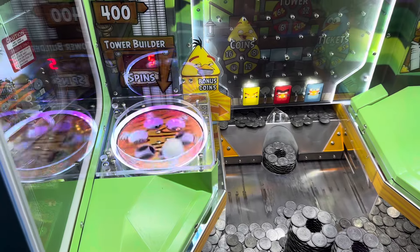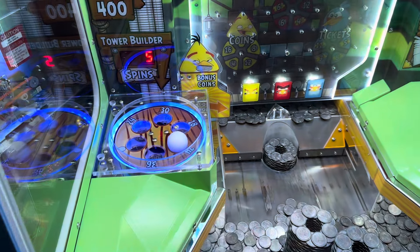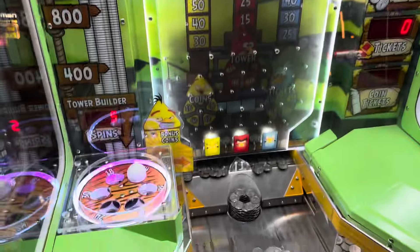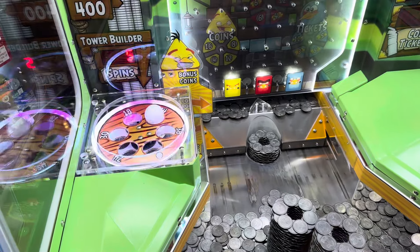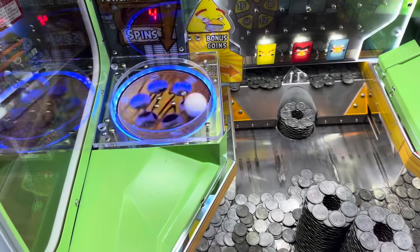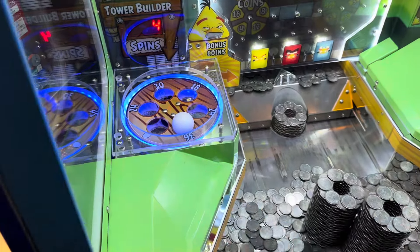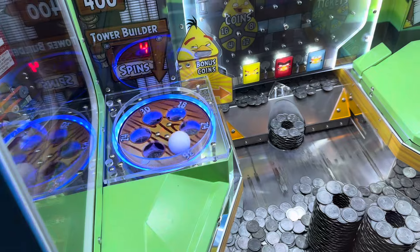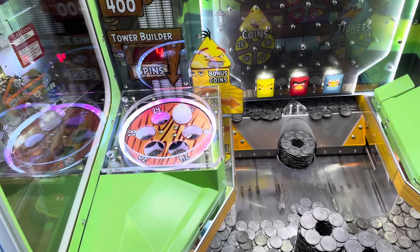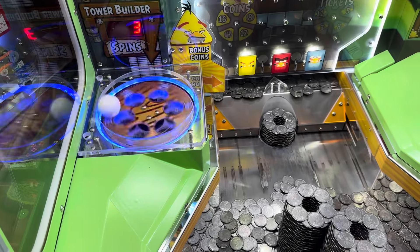We got five spins left, let's see if we can get the super bonus here. That stopped right into the 24 — I even stopped the egg over there that time. Four spins, we need two of them to be eggs to get that bonus or else we're SOL. Although, the numbers are good because that'll help put bonus coins out to push this tower over. Did you see it swirl the egg in and go into the 36? Three spins left, two-thirds of them need to be eggs.